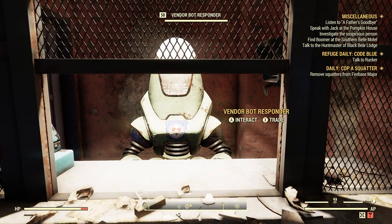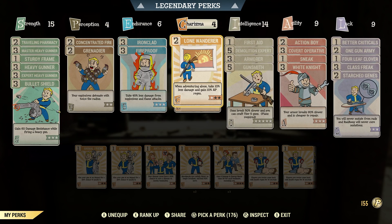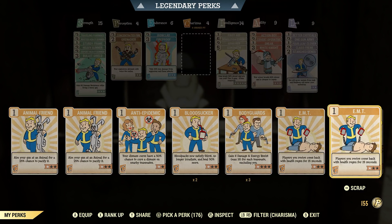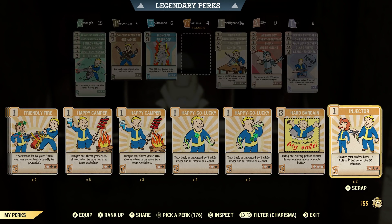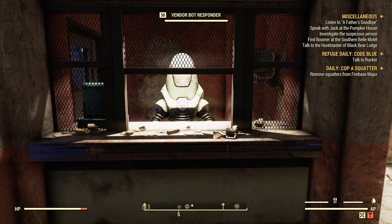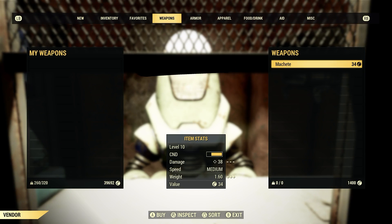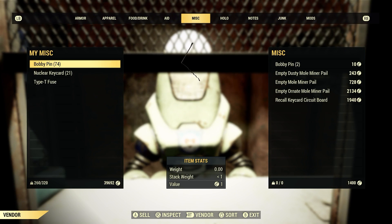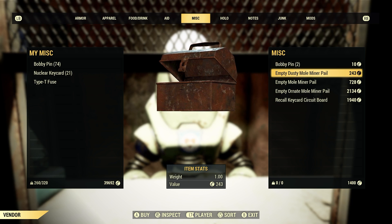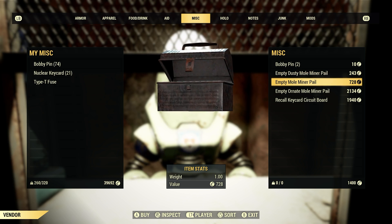Let's back out and put on a perk card. We're going to put on level 3 Hard Bargain — buying and selling prices at non-player vendors are now much better. Let's go back to Miscellaneous and see how much they cost now. You can see we get a little bit of a discount: empty dusty mole miner pail is now 243, empty mole miner pail is 728, and empty ornate mole miner pail is 2,134.